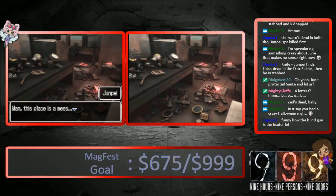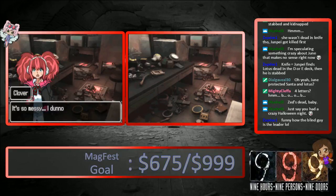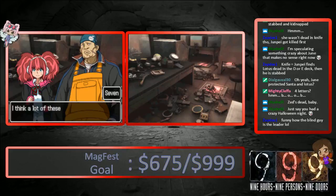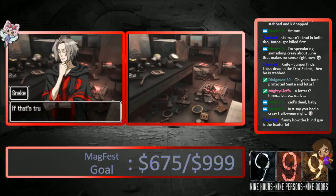Piles of crap everywhere. Man, this place is a mess. It's so messy, I don't know where to start. Some of this crap looks familiar. I think a lot of these are parts of the puzzles we've solved in other rooms. If that's true, then this room could be Zero's lab.